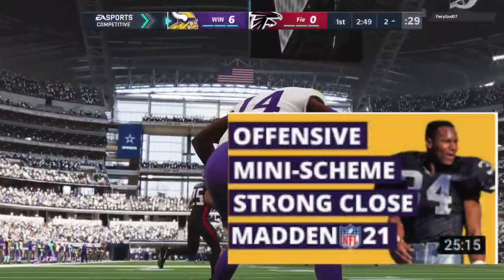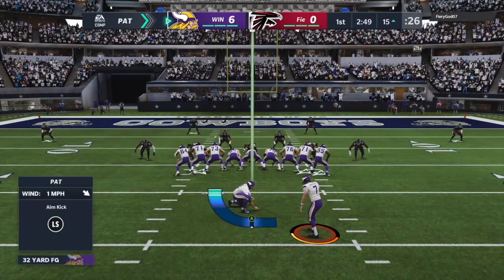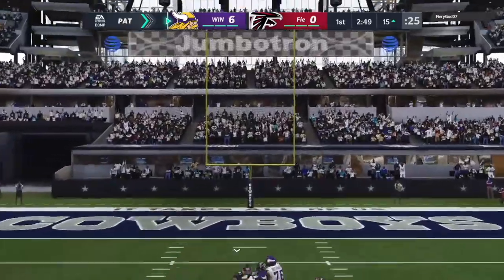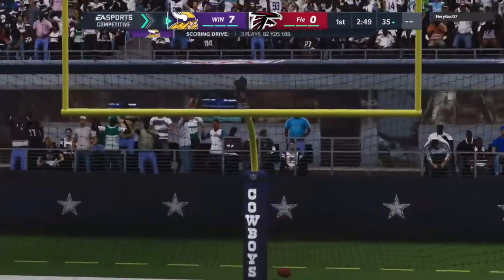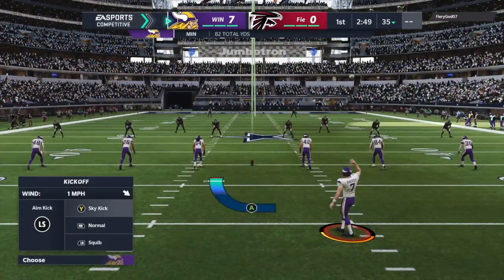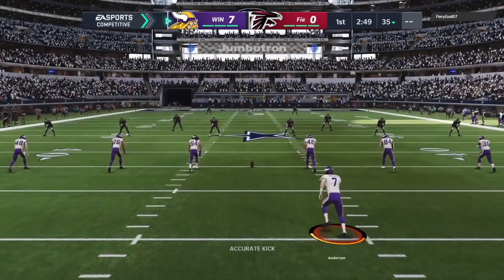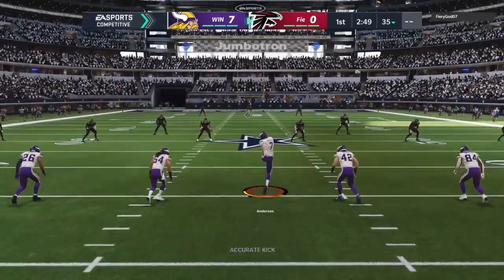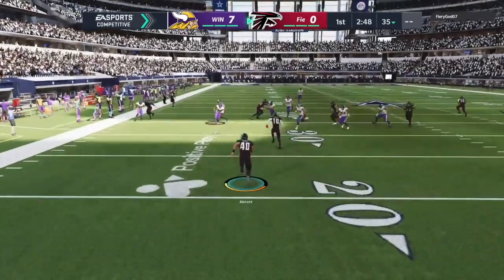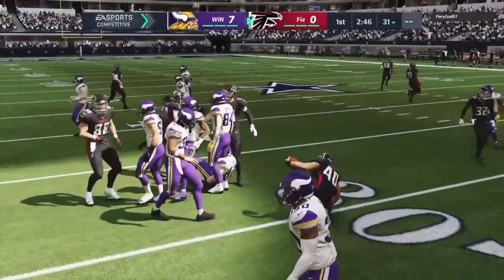This strong close offense that I run — I've got a mini scheme specifically just on what I'm doing in this video. I'm essentially only running strong close so far. It is really, really powerful and it beats all different types of coverages for one-play touchdowns. You don't have to go down the field and put a 12, 15-play drive together. You can just get a one-play touchdown, get to defense, and worry about stopping your opponent. It's much more stress-free to get big plays than to work down the field slowly.